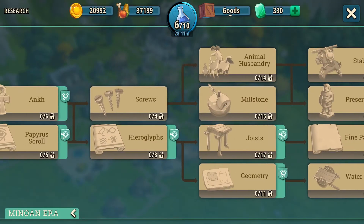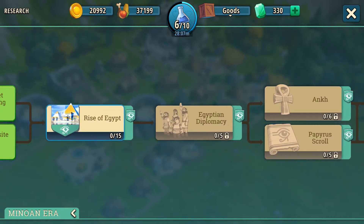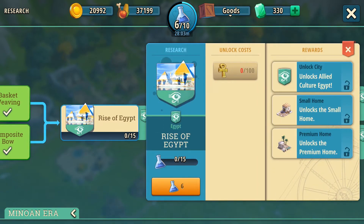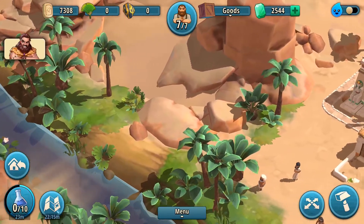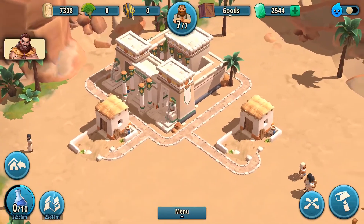You will quickly notice that some technologies are also marked with additional tags referring to other cultures — for example, Egypt or China. Those technologies will help your future partner cities, which are cities secondary to your capital.